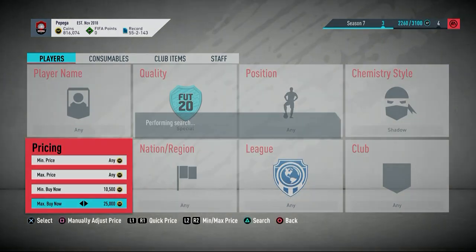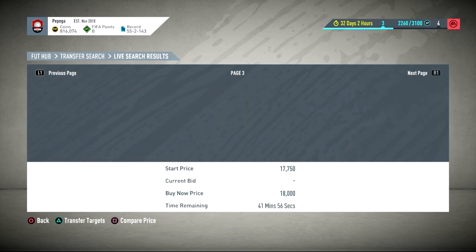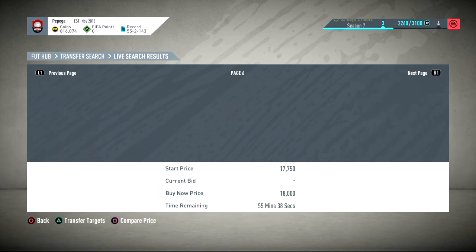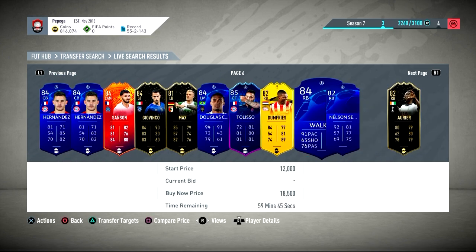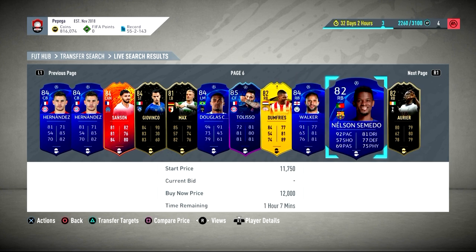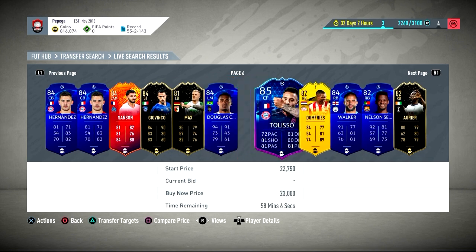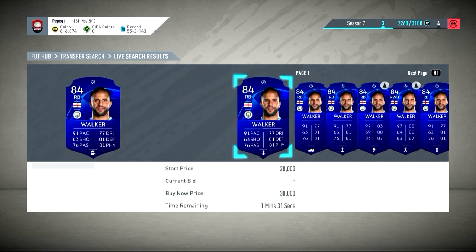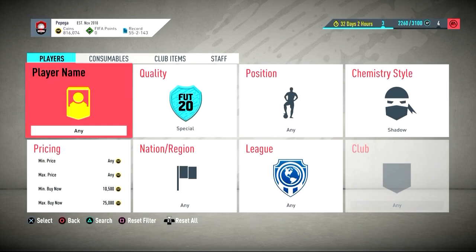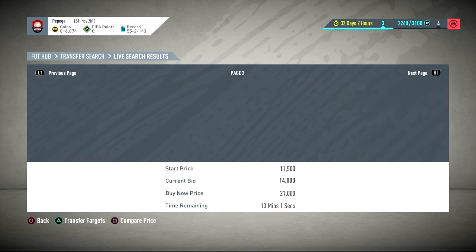You can obviously go to 25k if you wanted to and search through again. We get to like the 59th minute on the next page. So we'll look again here - there's a Walker. You can go and check Walker if you wanted to, but that's not a Walker. You can see there's a Max in the shadow for 24k, but Walker is not a deal - I know that for a fact - so you just leave it and move on. You can do this with as many coins as you like, but the search will get bigger the more price you put in.